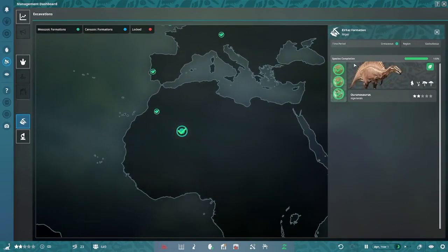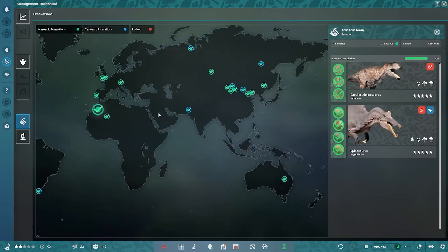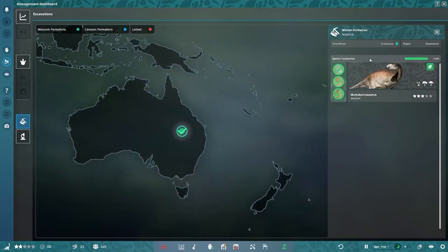These animals also come with new dig sites. For the Elrhaz formation you have Ouranosaurus — this would have been home to other animals like Suchomimus, Sarcosuchus, Lurdusaurus, and Nigersaurus. Lots of cool candidates; I hope more animals from this formation get added. Then the Kem Kem formation is home to Carcharodontosaurus and Spinosaurus, and the Winton formation for Muttaburrasaurus.